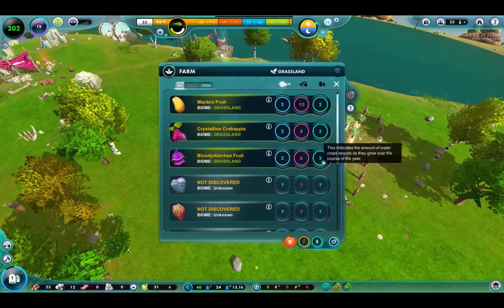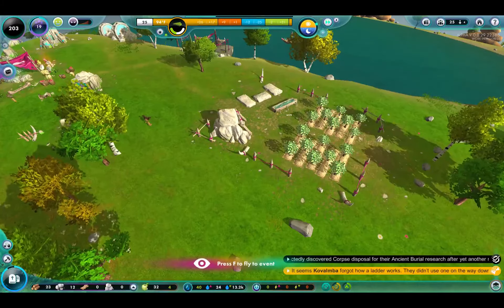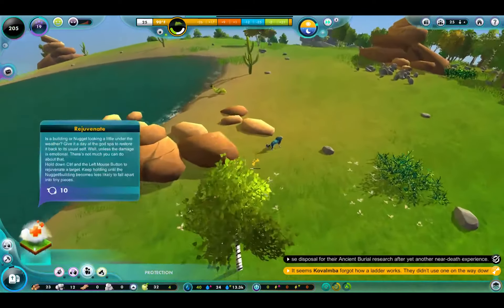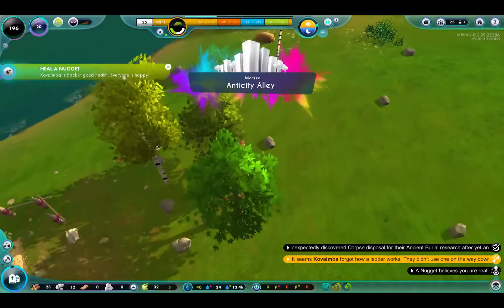This is how much water they require — all the same. Did you hear that crack, creator? I think one of your nuggets broke something. He is injured, so let's go ahead and heal him up. We do have the shaman hut. There we go.